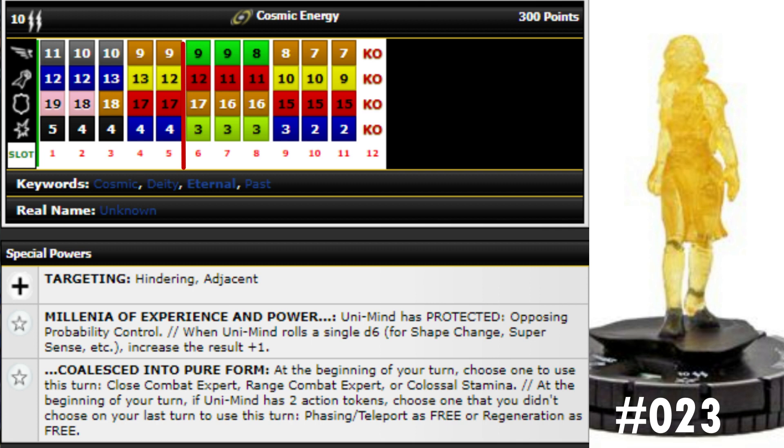Unimind has two traits. First: protected from opposing probability control, and when Unimind rolls a single d6 for shape change, super senses, etc., increase the result by plus one. So it gets plus one to impervious rolls, super senses, shape change — all hitting on four through six with that bonus — plus one to blades/claws/fangs rolls for potentially seven damage, and plus one to willpower rolls from cosmic energy. Your opponent can't do anything with their prob control against this, and power cosmic means they can't outwit it either.